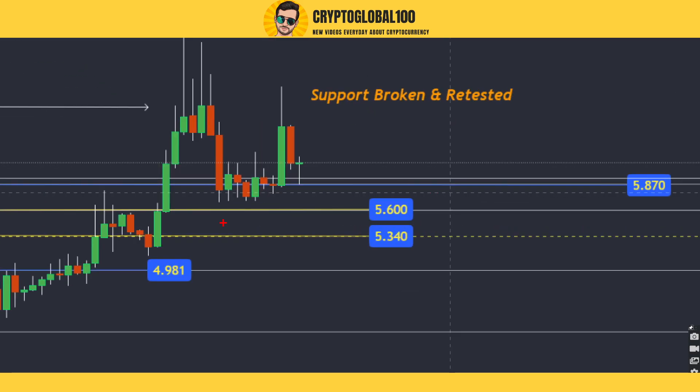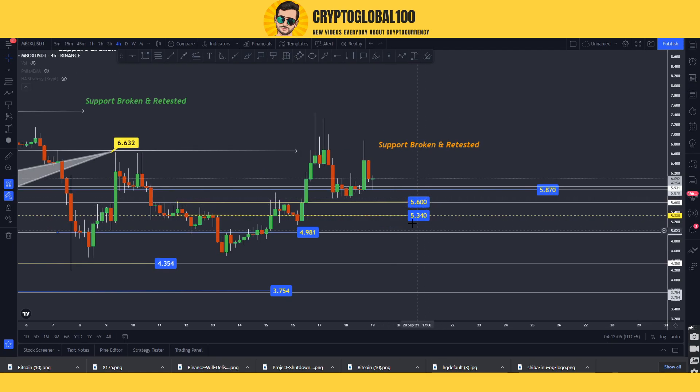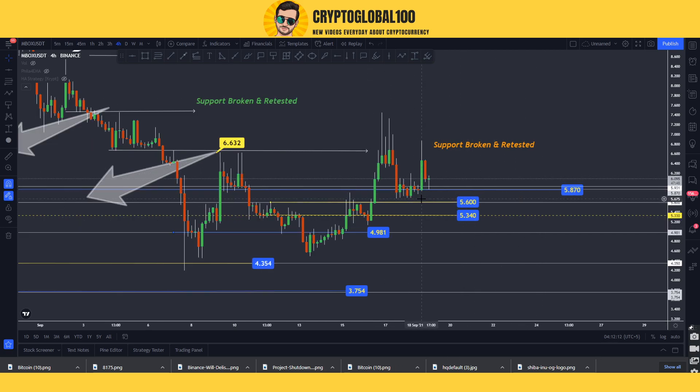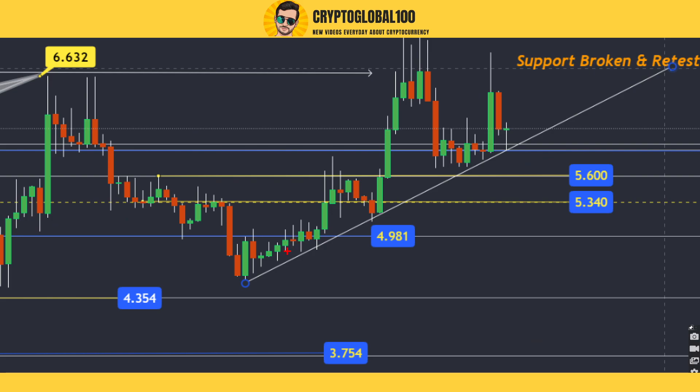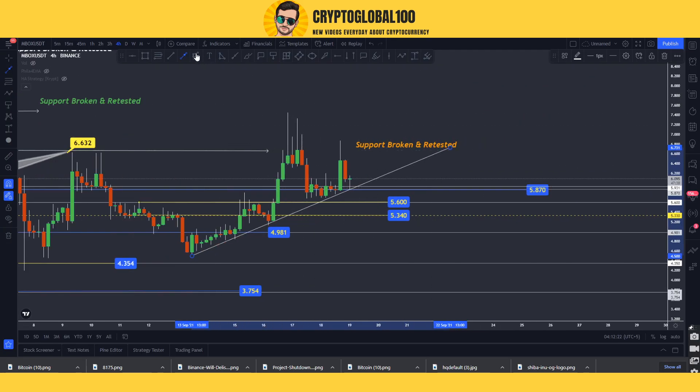You can call this a demand zone here at this level. So 5.6 to 5.3 is a good area to buy in case the price breaks down the 5.8 level. Also, you can clearly see the price is now starting to move up, respecting this trend line multiple times, and has started to move in the upside direction.